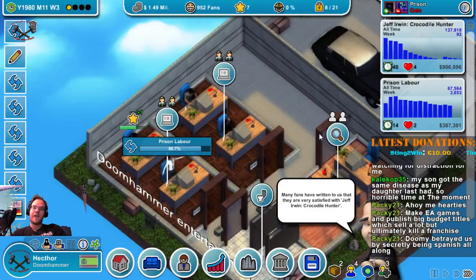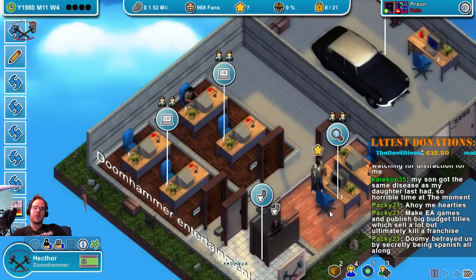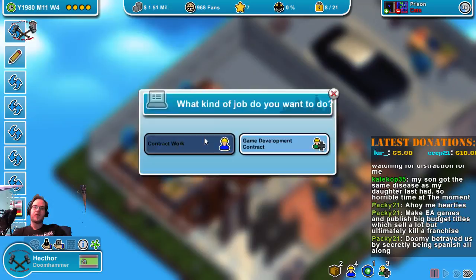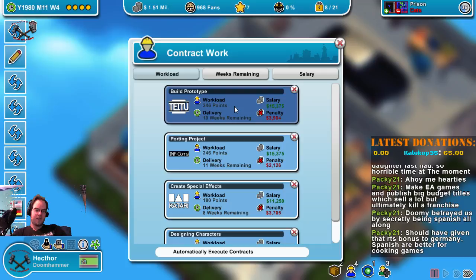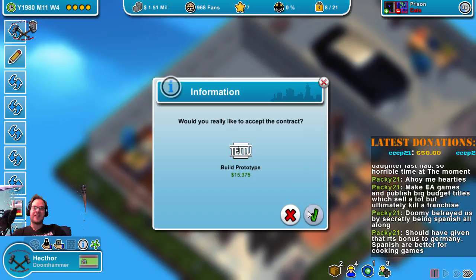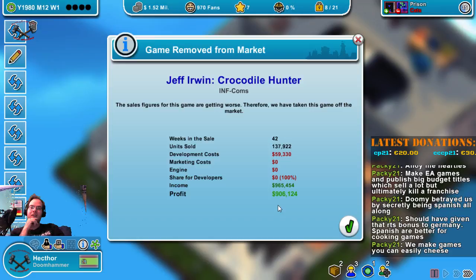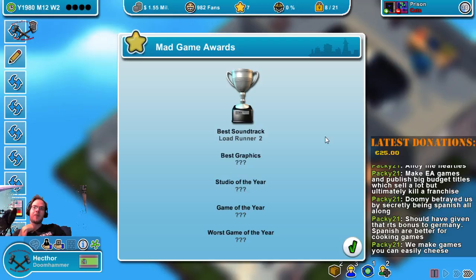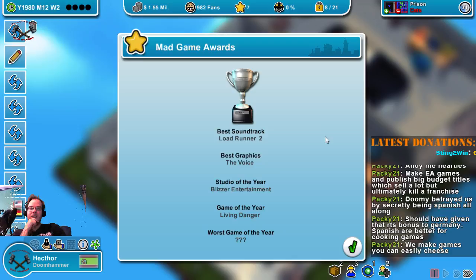I'm going to send you two into research because we have some features. And the two of you will do some contract work — contract work is basically a way to earn some quick money. Jeff Irwin Crocodile Hunter made us 906,000 bucks. Let's see the game awards for the first year — Prison Labor is the worst game of the year! We lose all our fans because we didn't even have 2,500. That's a risk.